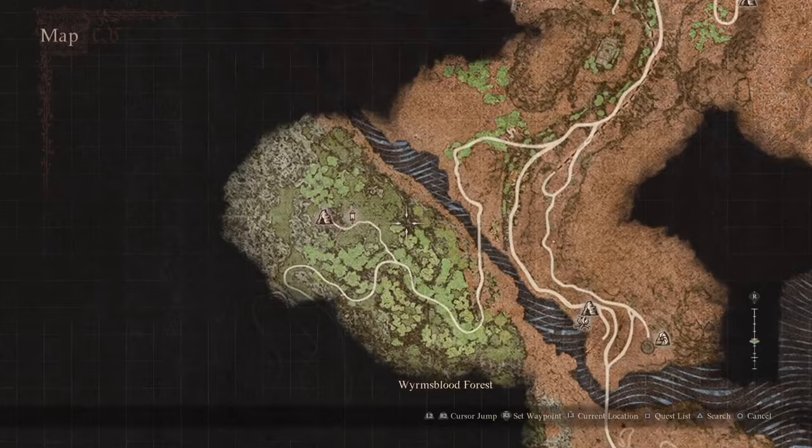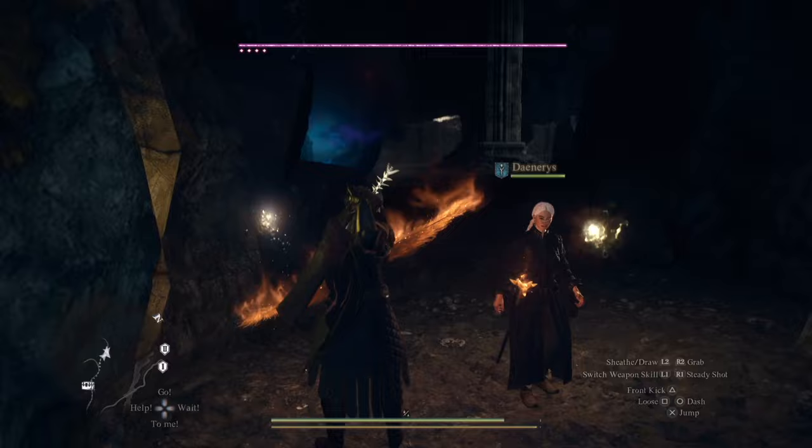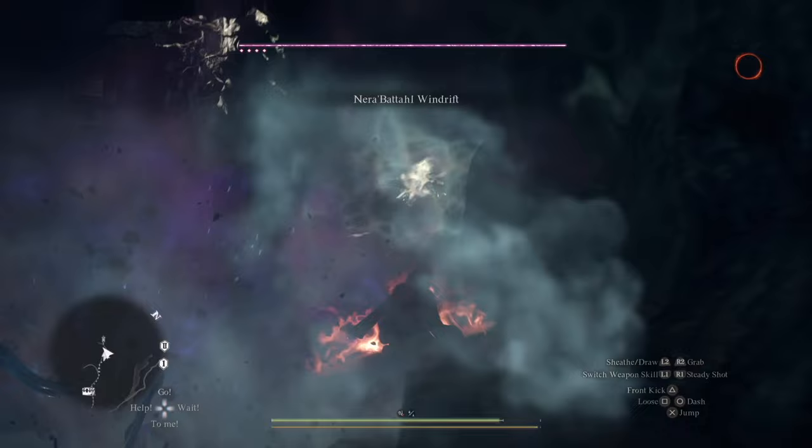Shoot Medusa with this arrow and one-shot her, then take the bow. Once you one-shot Medusa with this arrow and take her bow, you've practically broken the game. At this point, you have the most powerful bow in the game.